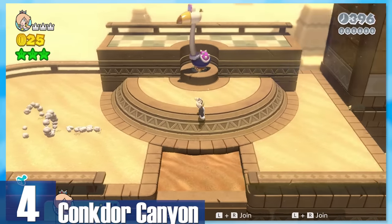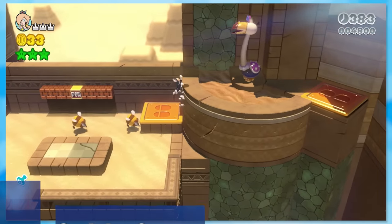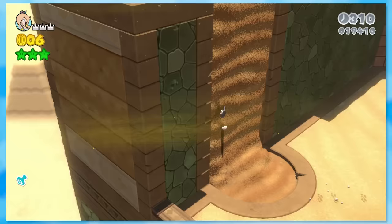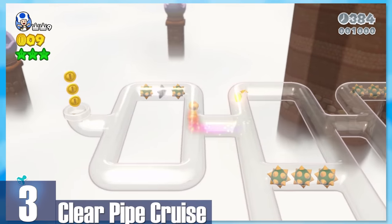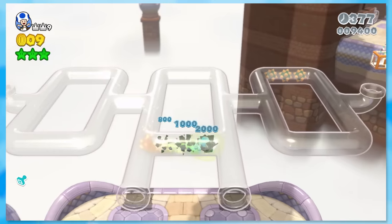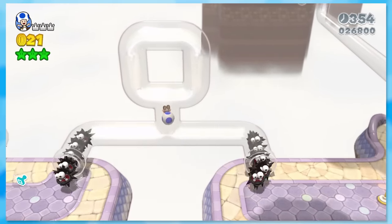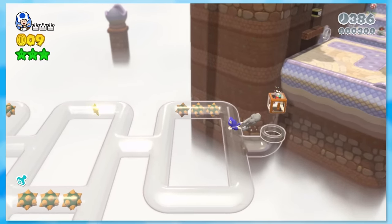4: Conkdor Canyon. There's plenty of Conkdor to go around, and the style of platforming changes constantly and flows so naturally. You'll go from jumping off bounce pads, to bridges that move side to side, to skinny pathways, and even sandfalls you can climb up. 3: Clear Pipe Cruise. It took until making this ranked video to realize just how awesome this stage is. It's extremely memorable due to the sprawling clear pipes — inside are fuzzies flying in and out, coins, and green stars. Best of all, you can run on top of the pipes and choose not to use them at all. That sense of freedom makes this one a keeper.